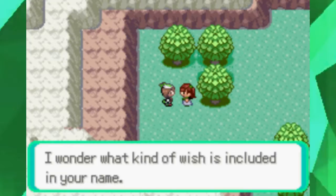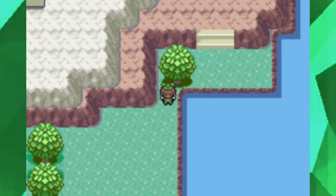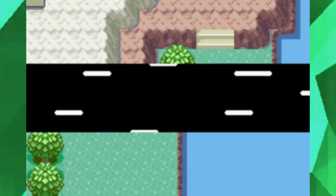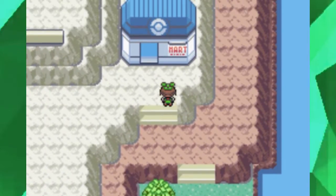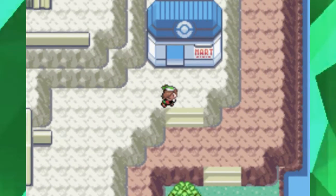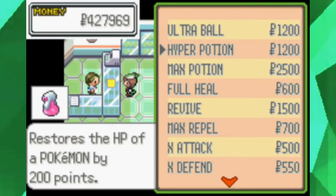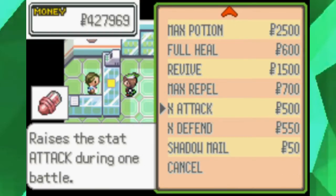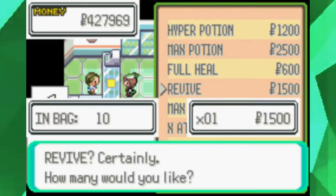'I wonder what kind of wish is included in your name.' Speaking of that, I haven't really mentioned the anime movies based on Pokémon Advanced. Does anyone remember the theory of May's wish in Jirachi Wishmaker, which is the sixth movie? Who knows what it could be — many unanswered questions in Pokémon that we'll never ever get. Because that is sad.